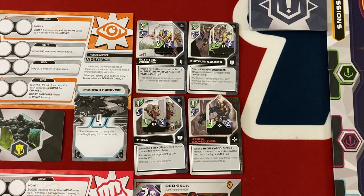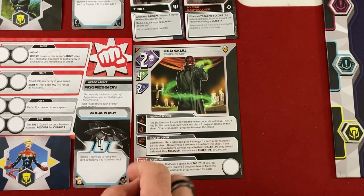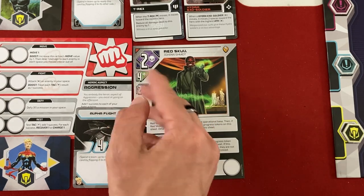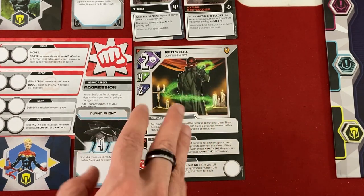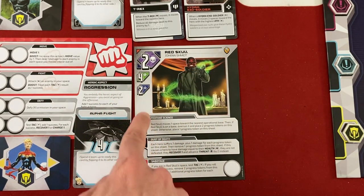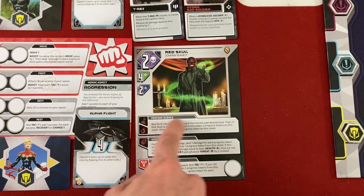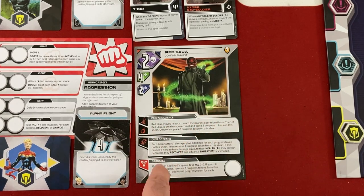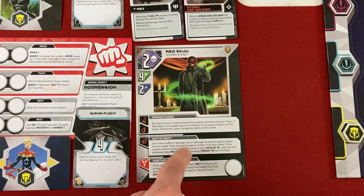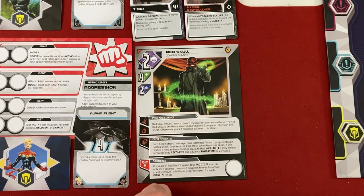Two of the four enemies care more about killing us than getting to bases, and that's okay, because Red Skull is all about fighting and overrunning bases. His threat value automatically advances threat by two every turn — the lowest of all the nemeses. He's got four health, also pretty low for a nemesis. On this side you're not really fighting him — you're just slowing him down. If you deal four damage to him, he gets stunned and won't take his regular activation for the turn. His main effect moves him toward a base; if he gets there, he overruns it and gets progress tokens that boost Dust of Death damage.